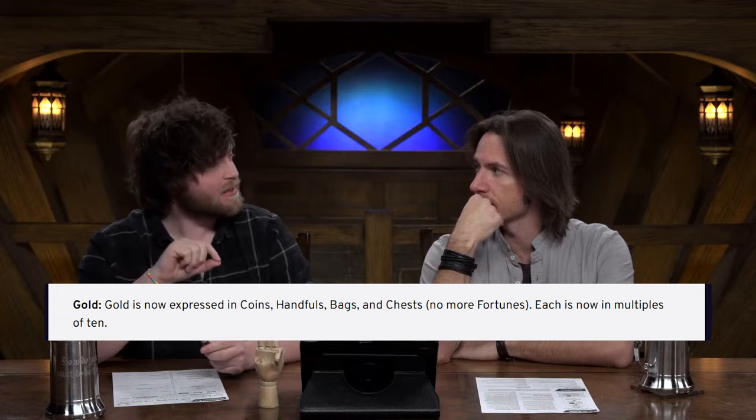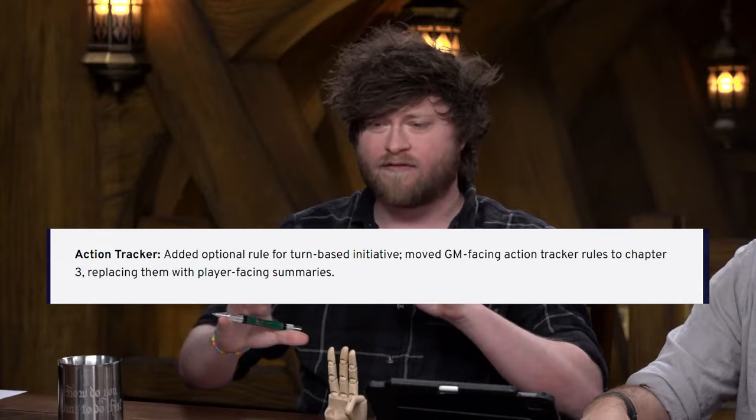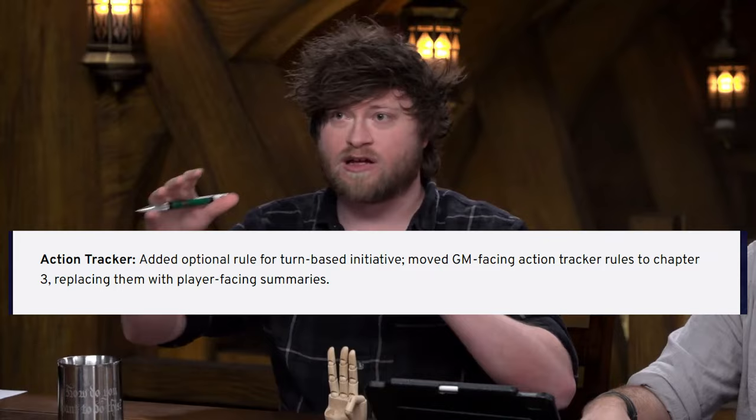A plethora of other smaller things also got addressed. For instance, the currency system is now a base 10 system — it still uses handfuls and bagfuls and whatnot, but now 10 handfuls equals a bagful and so on, instead of the unintuitive, non-standard system they used before. I love calling things a handful of gold, but tying it to a standard base 10 system just seems a lot more intuitive. There's also now an optional initiative tracker, providing protection from all the hypothetical asshole behaviors that people were worried about when the Daggerheart open beta came out.